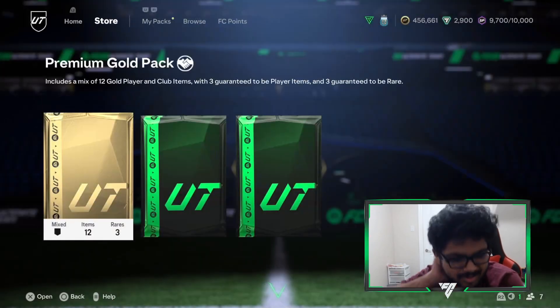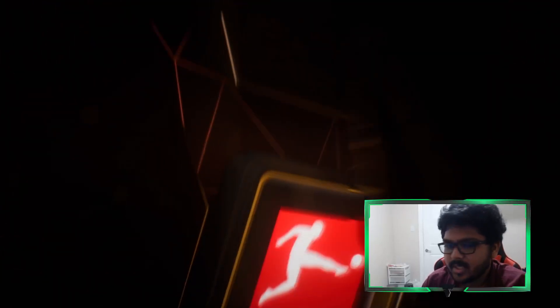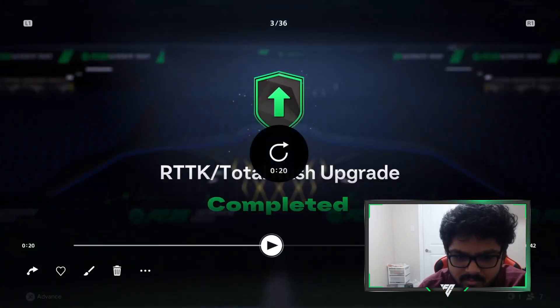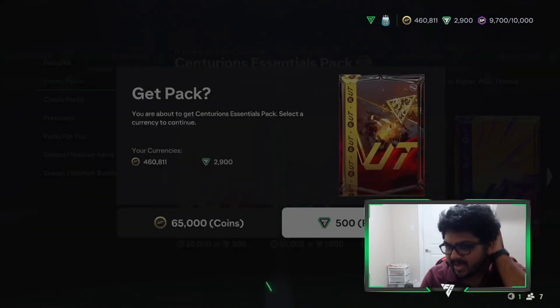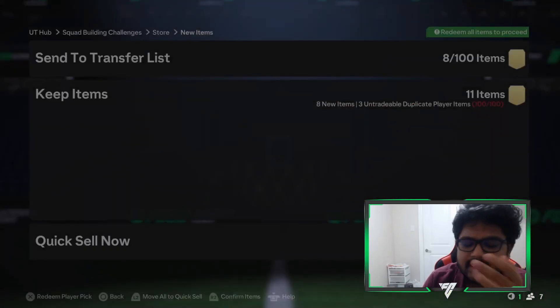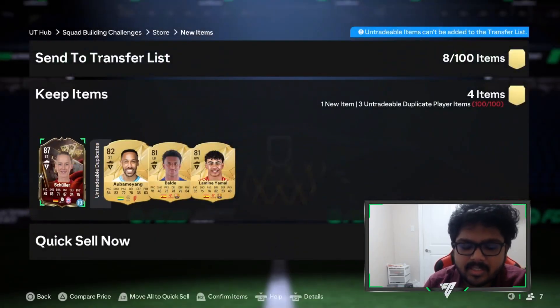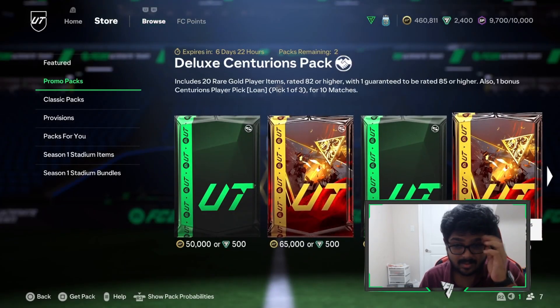I loaded up some points, probably shouldn't have, but I did it for content. In the other player pick packs — 500 FC points — we got a CDM. We got Parent, and then Luis Diaz — Luis Diaz is good and I could probably use him somewhere. There were also loan cards for 10 games, which is nice.